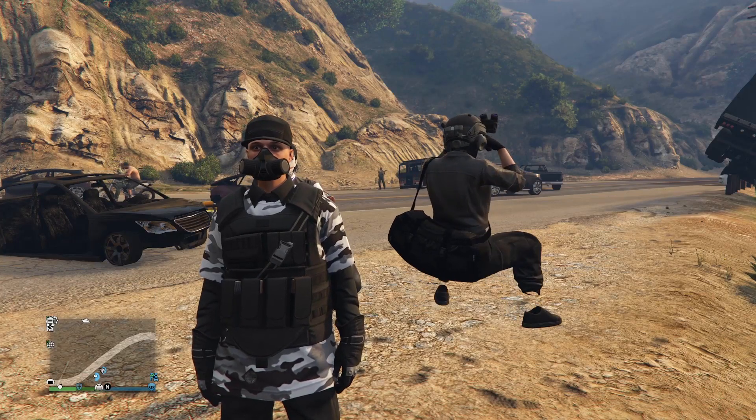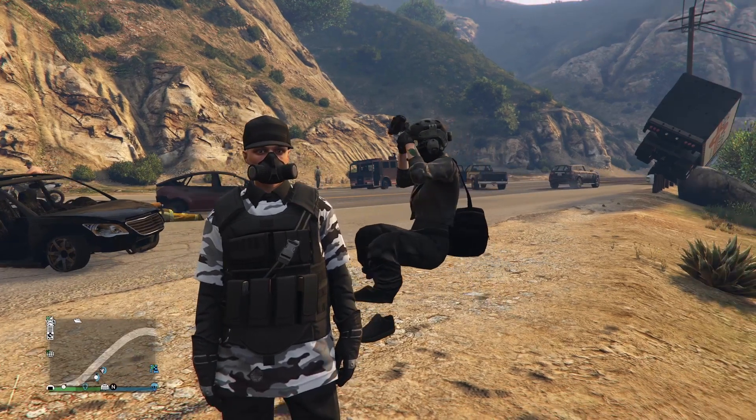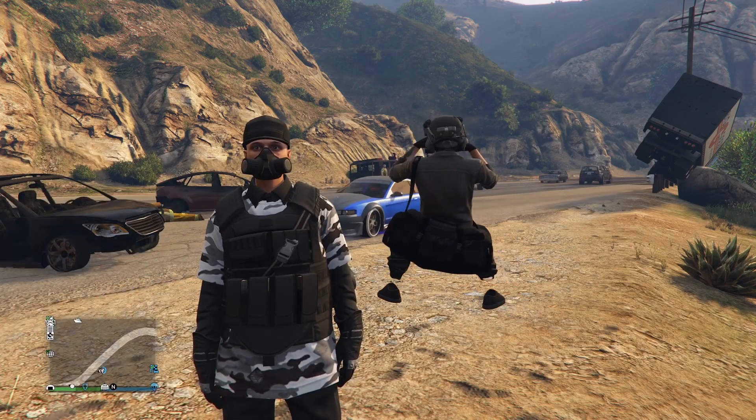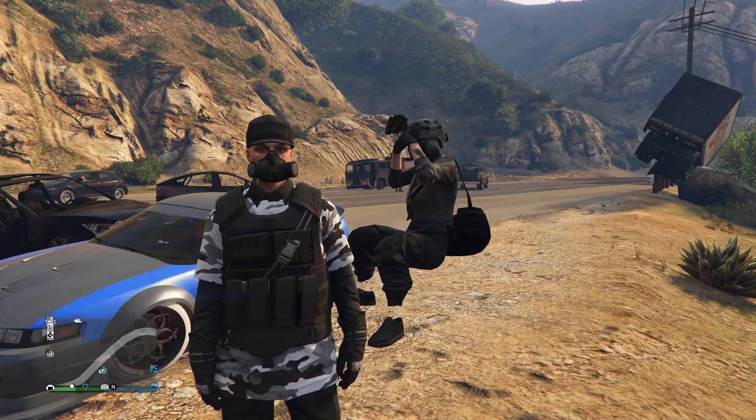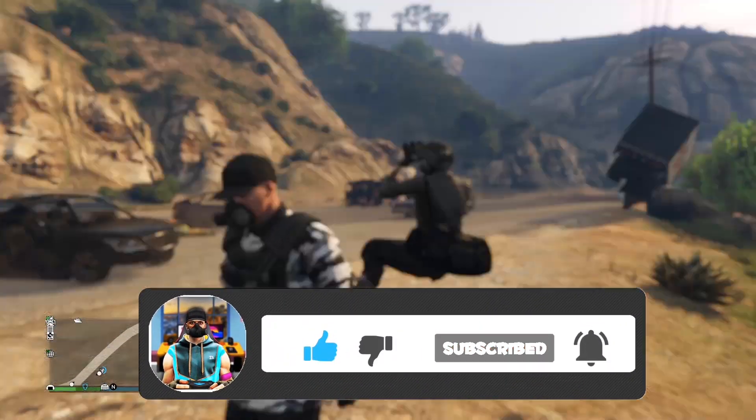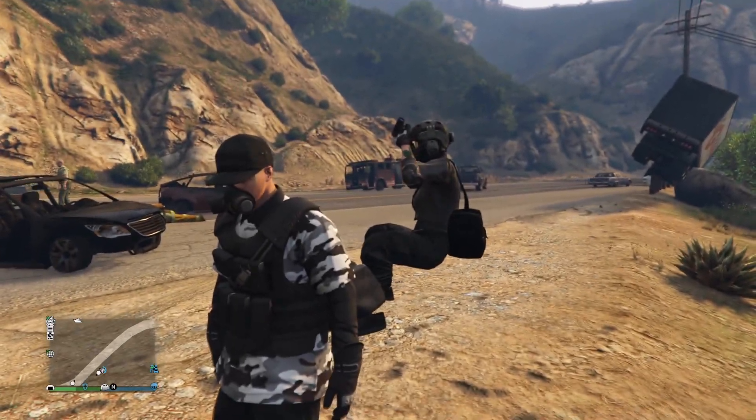Hey, what is going on guys, it is your boy Knightly Power here. In today's GTA 5 online video I'll be showing you how to get the red or black joggers from the mission Work Dispute. If you're enjoying today's video be sure to drop a like, and if you're new to the channel consider subscribing for more awesome content. Now with that being said, let's jump straight into it.